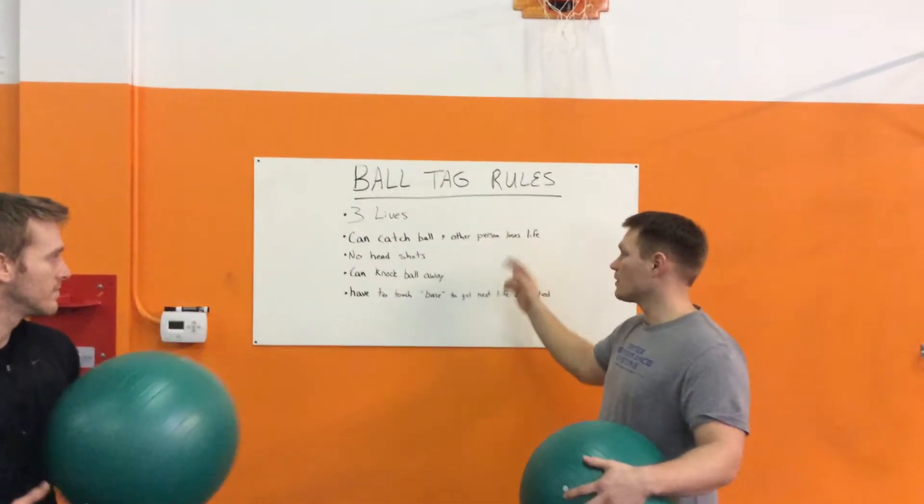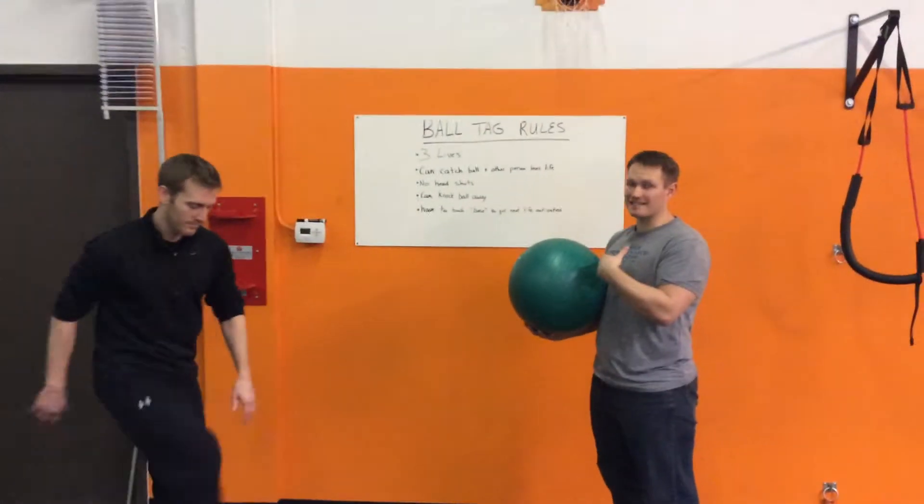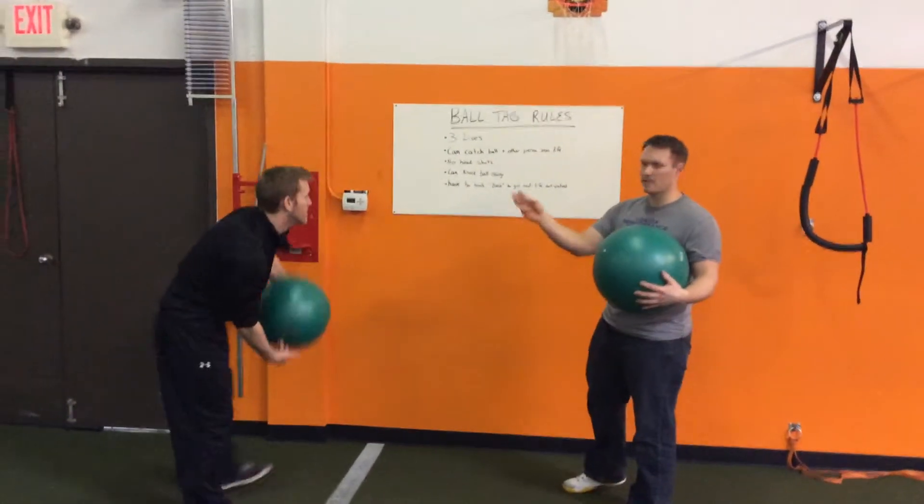You can catch the ball and the other person loses a life. So if Nathan throws the ball at me and I catch it, he just lost his life. So he's down from three to two.